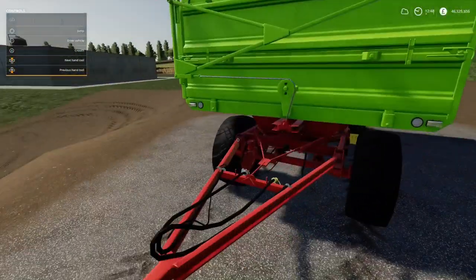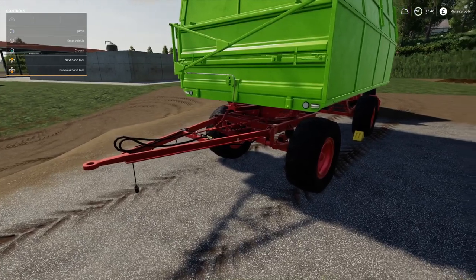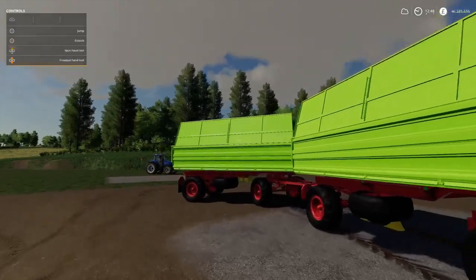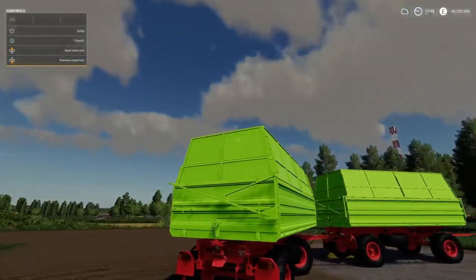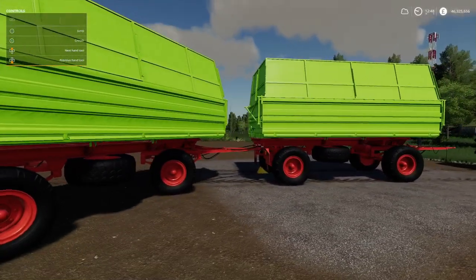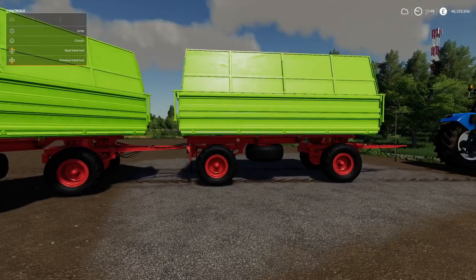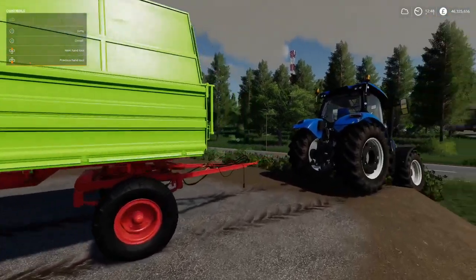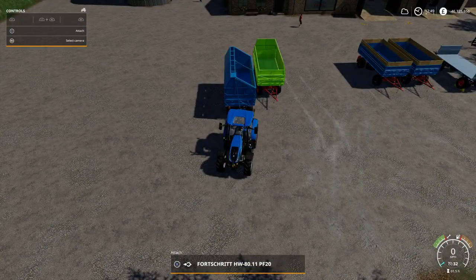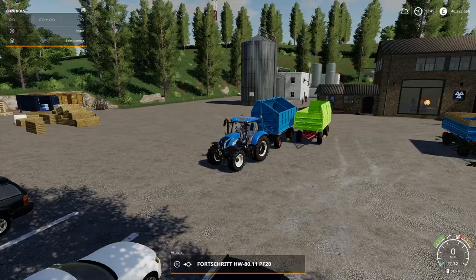Same again - they're minus seven slots and you've got all the different design colors. You've got the left or the right tipping option but I couldn't really understand the capacity difference. These are for grass, hay and similar - it won't take your normal crops. Moving on, we've got the Fortrac HW 80.11 PF 20.